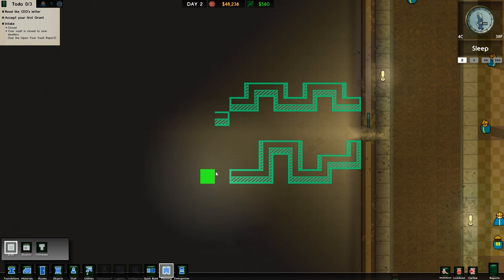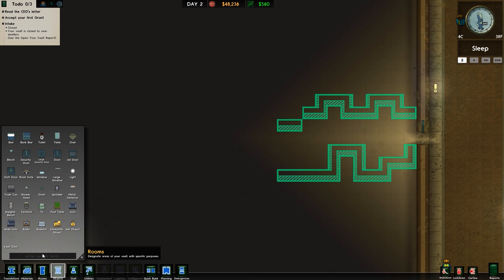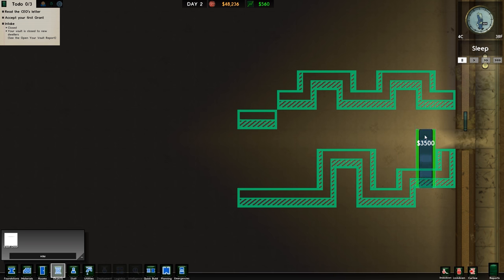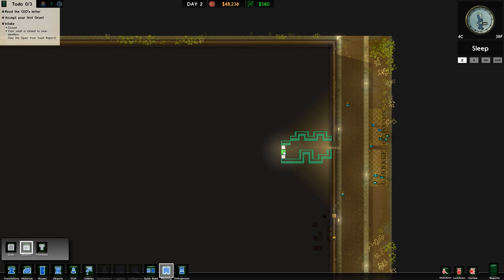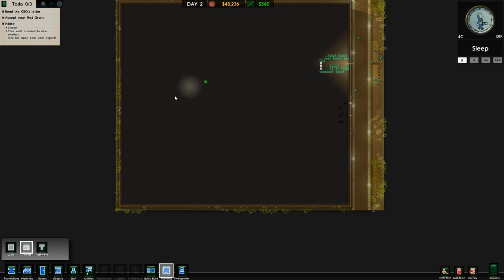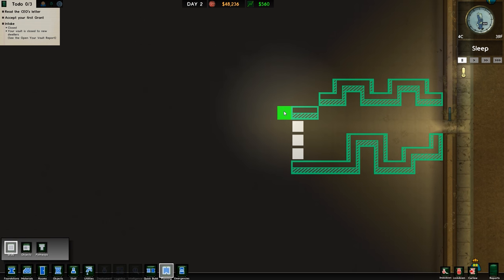A vault door is actually three wide, as far as I'm aware. Let's have a quick look at our objects and type in vault - yes, vault door is three wide. So that's going to be our vault door. This is going to be our overall plan. We'll build an entrance here, then we'll have a couple of areas, and we'll get all of the - I was going to say prisoner storage, but the term prisoner and vault dweller will be interchangeable because I'm sure I'll mix them up.